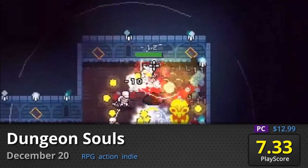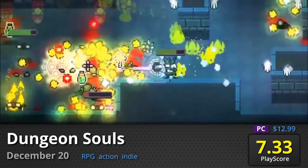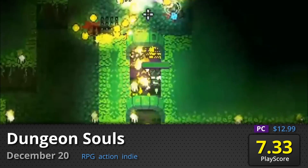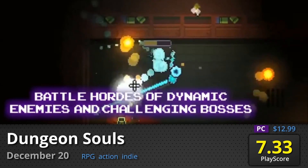Dungeon Souls: Enjoy this top-down roguelike game that shares an ominous tagline — move fast or die fast. Control a group of five fallen heroes in their quest to find a magical orb and bring them back to life. It received a decent PlayScore of 7.33.